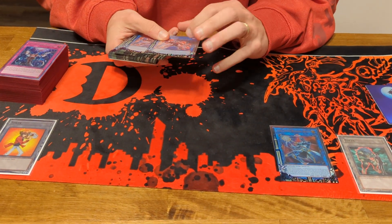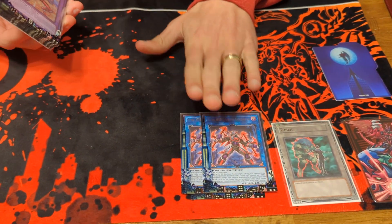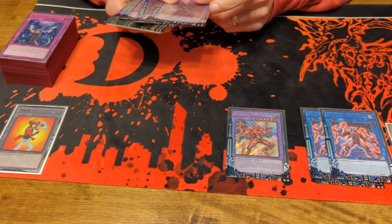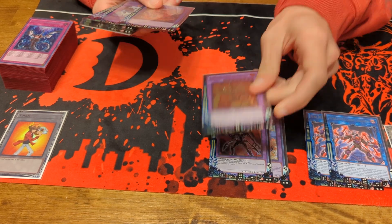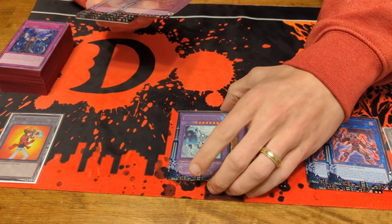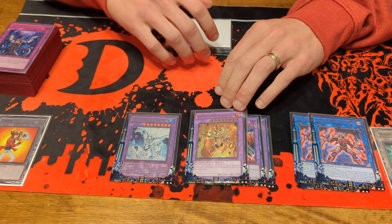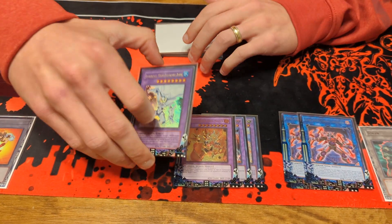For the extra deck, I play one Wonder Driver and two Cross Crusaders — come on Konami, give them a higher rarity. Those are my links. For the Elemental Heroes, I play one Sunrise, one Escuridão, one Nova Master — that's my guy — and one Absolute Zero. Nova Master has a lot of targets right now, but he can honestly be swapped out for Draco Supernova or something like Mud Dragon if you really wanted to — but I like him, so I play him.